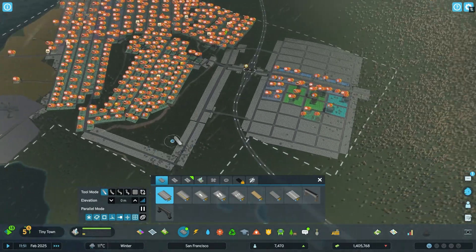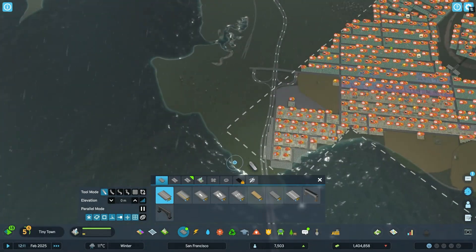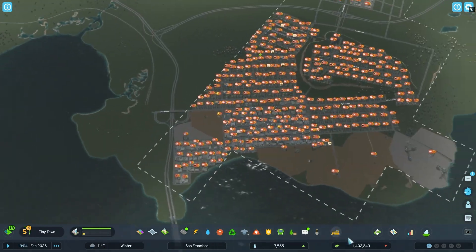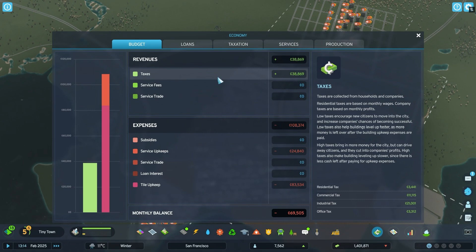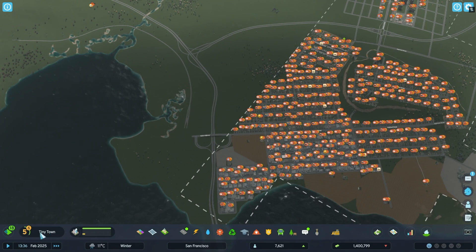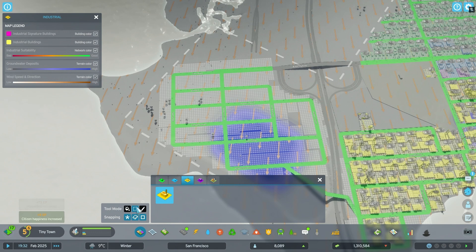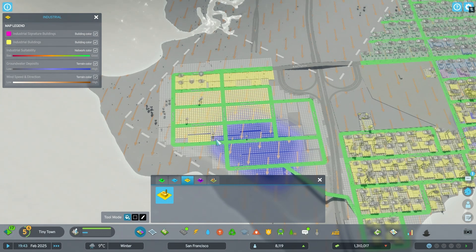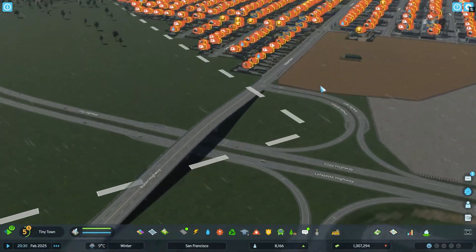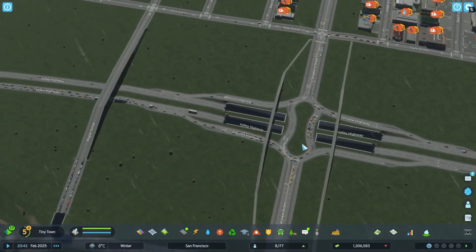People can drive directly around it. The continuing issue we have is industrial demand, for which I'm probably going to expand to the other side, taking on even more costs. We're only losing money because I have residential taxes at basically zero. So let's expand that and get the industry built — more space for the industry. Let's zone it all up; we even have a connection over here to the other side, which hopefully people will use. That should resolve the traffic jam around here, which actually happened. But now there's a traffic jam over here.